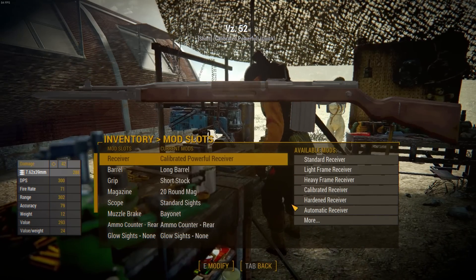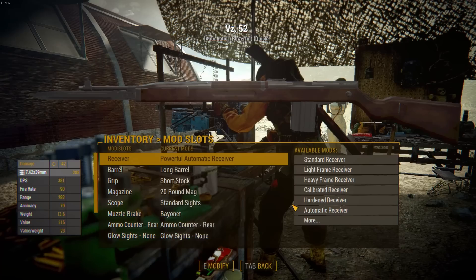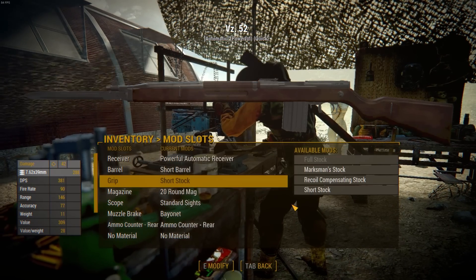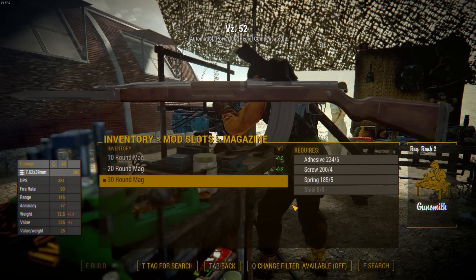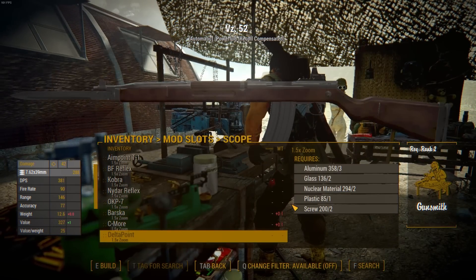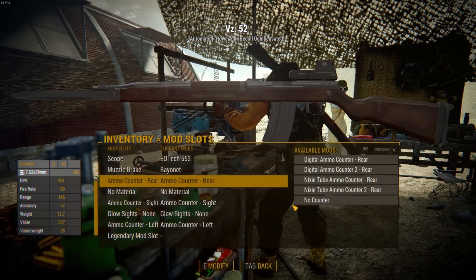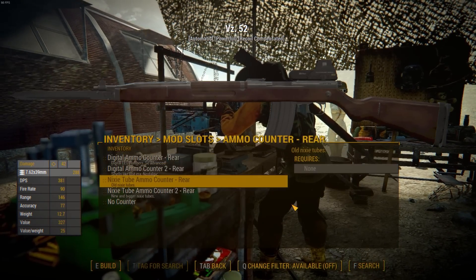Bringing it to the workbench will allow you to craft a whole bunch of upgrades. You can make it fully automatic and cut down the barrel if you so wish, but doing so will spawn a swarm of angry ATF agents. There's also options to upgrade the stock, extend the magazine, or slap on some sights, muzzle attachments, a bayonet even, and also an ammo counter just like the BAR. And now we have successfully made a very cursed VZ-52.